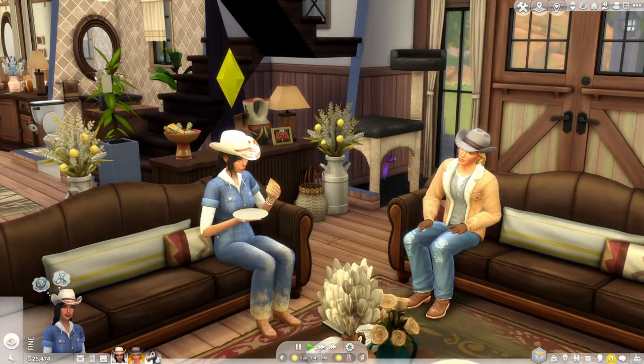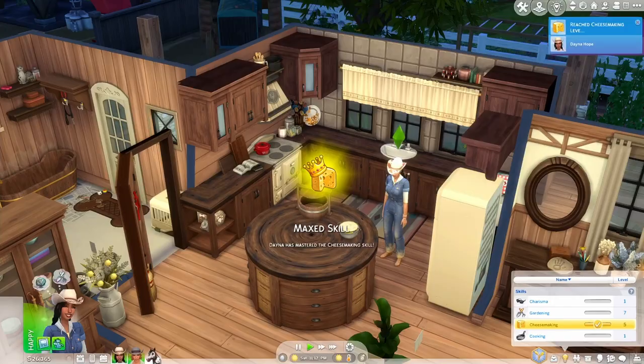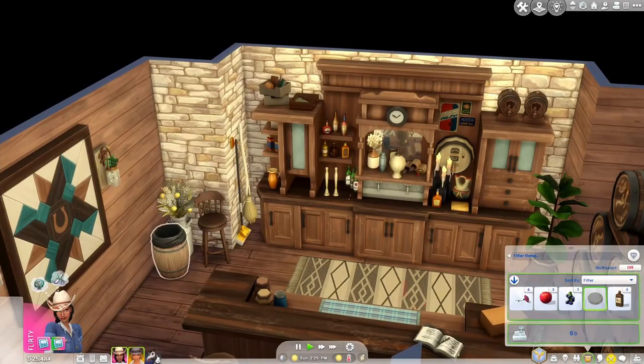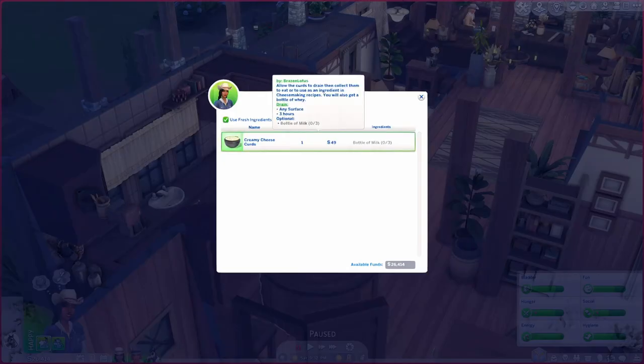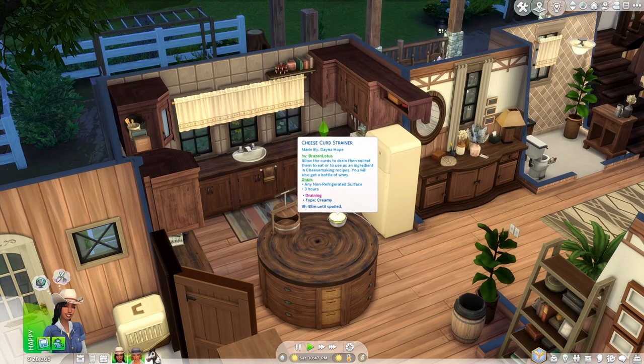This next mod is all about cheese and cheese making. It includes a custom cheese press object and introduces a new cheese making skill to the game. Sims can learn how to curdle milk, make fresh cheeses, and craft and age cheese wheels in cellars. These cheeses can be used in normal recipes in the game, and maxing out the skill will give sims a buff whenever they eat cheese or a cheese-based dish.